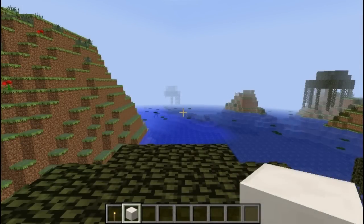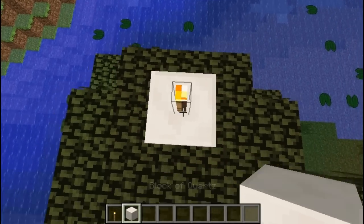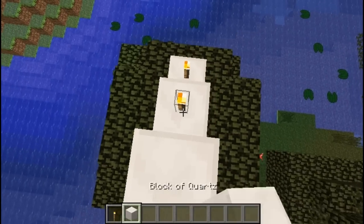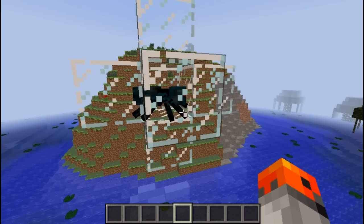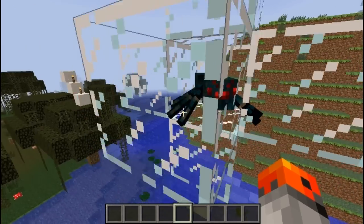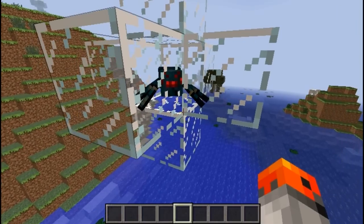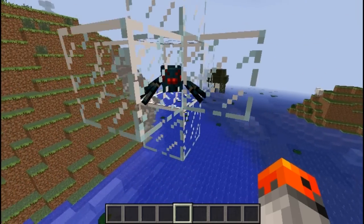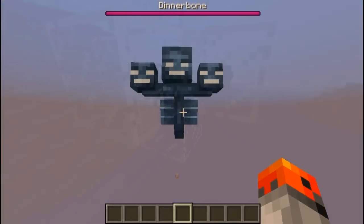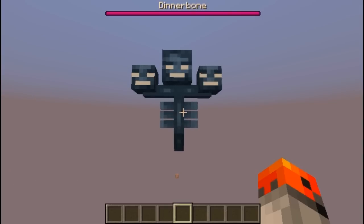If you want to build an upward staircase without placing an extra block, just use a torch — place your torch, aim there, jump, and place the block, then continue on. Cave spiders are 0.3 blocks high and 0.7 blocks wide, allowing them to fit through gaps the size of a single slab. They can also track the player through walls, and when attacking, cave spiders use a poison which reduces the player to half a heart, allowing them to be killed instantly with a single hit. With a little bit of command block magic, you can make a huge wither.